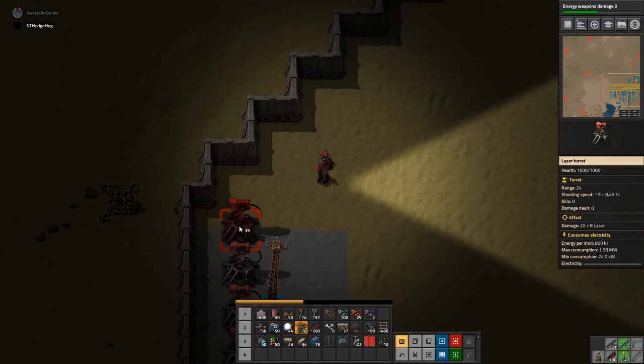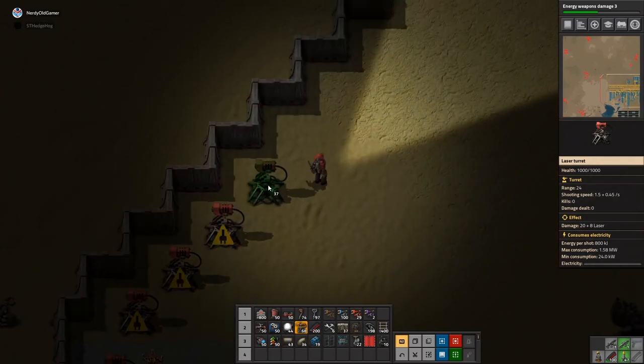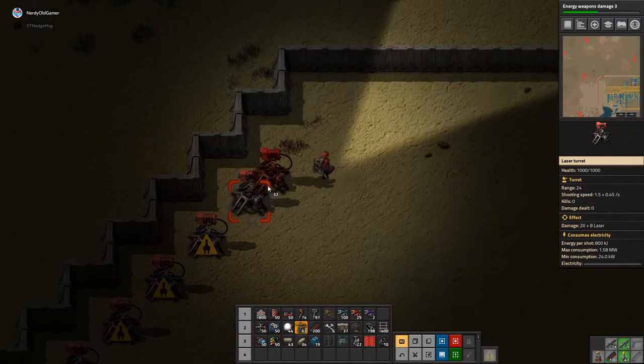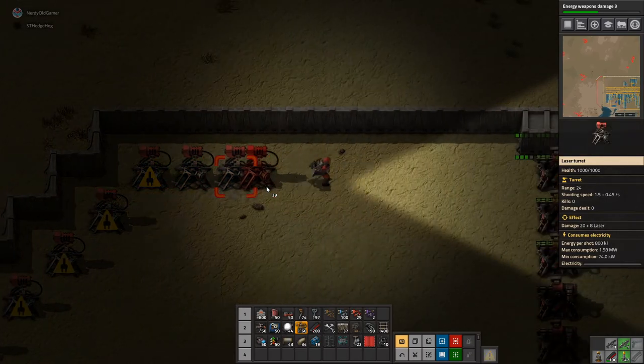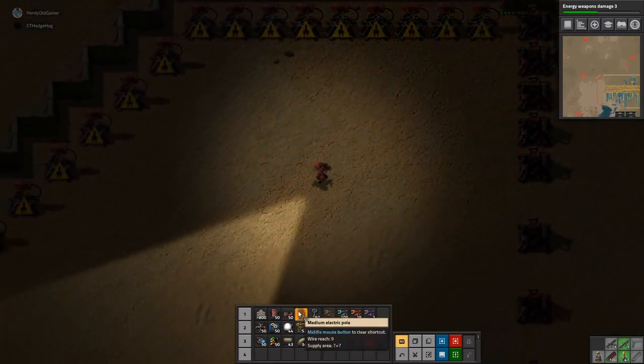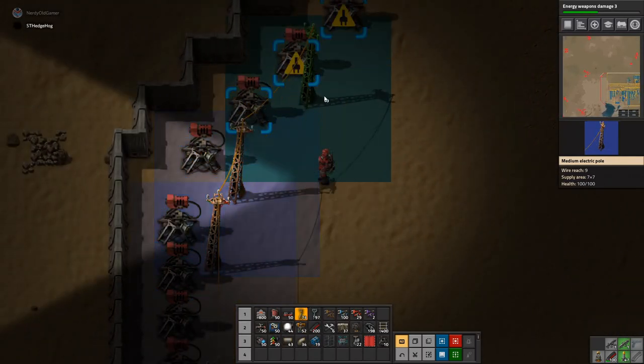I can't shoot things now because I've changed my key bindings — that's not good. I was going to put some things in the chest and destroy them, but that's not possible.